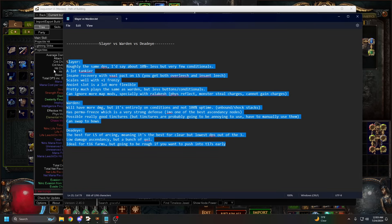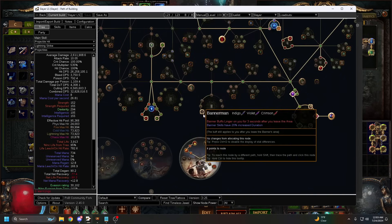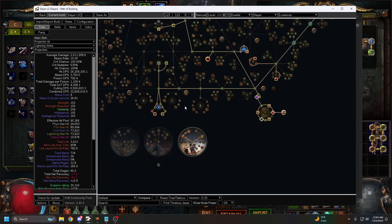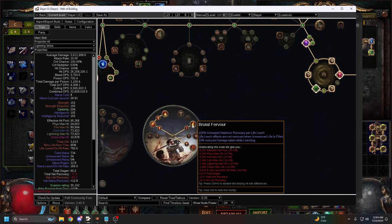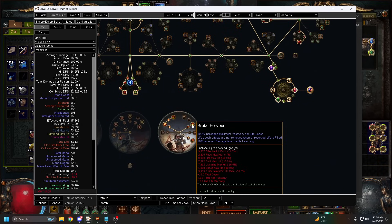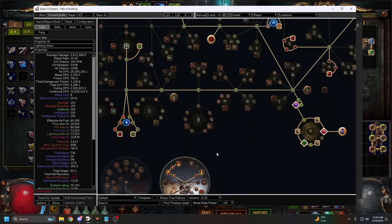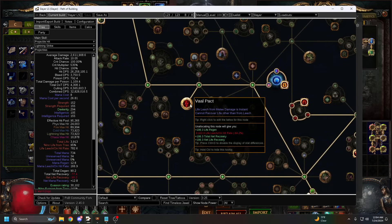Now let's go over both builds a little. Let's start with Slayer. What makes Slayer so strong this patch is the endurance charge change - endurance charges now give 4 percent elemental mitigation AND 4 percent physical mitigation, where before they only gave 4 percent physical. They essentially doubled the value of endurance charges, making them extremely strong defensively. The other benefit of Slayer is Overleech - it's pretty much impossible to die to DoTs with Overleech, very strong if you don't want to deal with Corrupted Blood or poison.